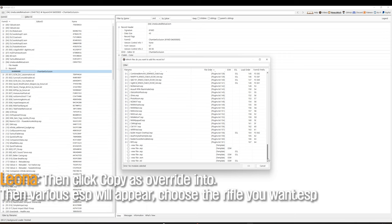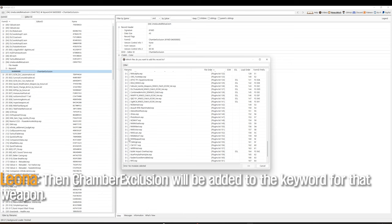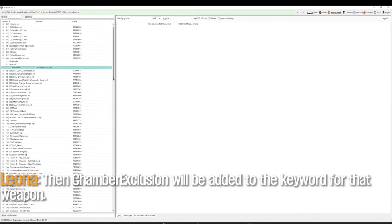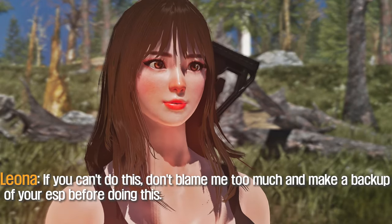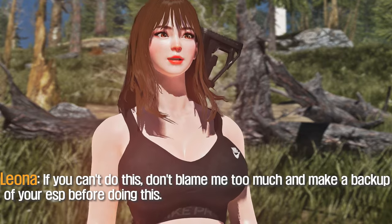Then click Copy as Override into. Then various ESP files will appear. Choose the ESP for the rifle you want. Then Chamber Exclusion will be added to the keyword for that weapon. That'll be it, my friend. If you can't do this, don't blame me too much, and make a backup of your ESP before doing this.